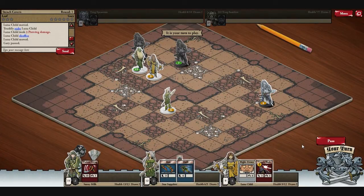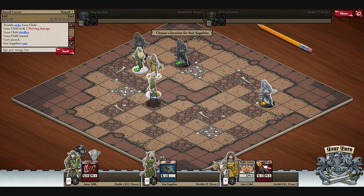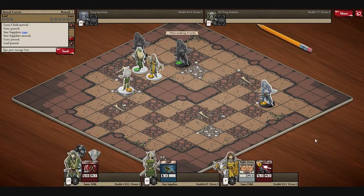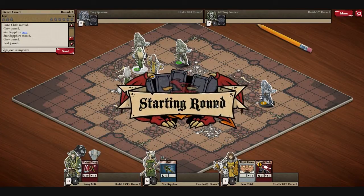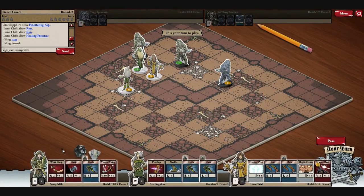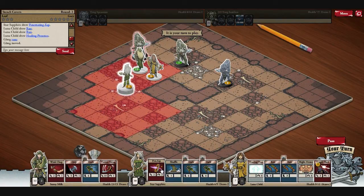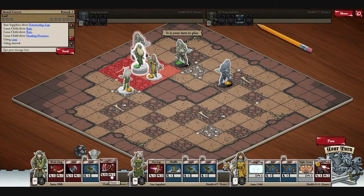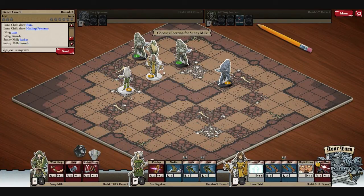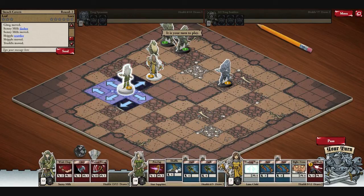Gary passed, and I'm going to pass as well. Let's run this way, just so I don't deal with you. I can use Penetrating — how much health do you have left? Seven. I'm just going to move right here. They moved away — they always do that. That's okay, because now I can Shuffle.